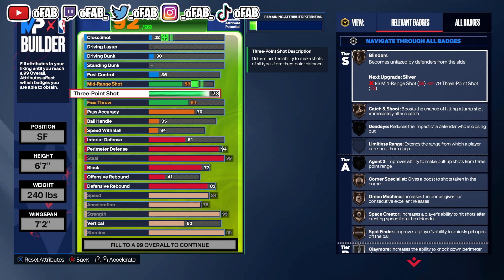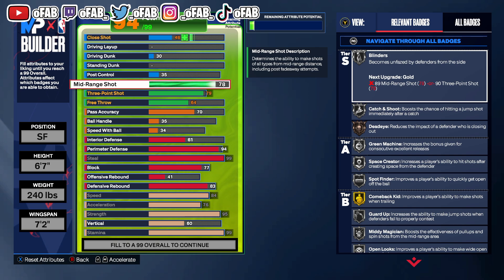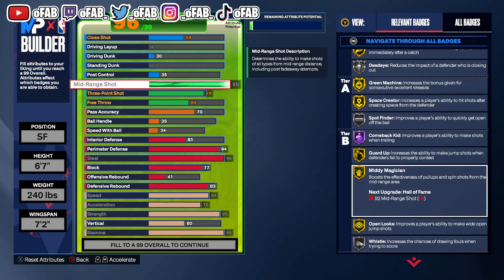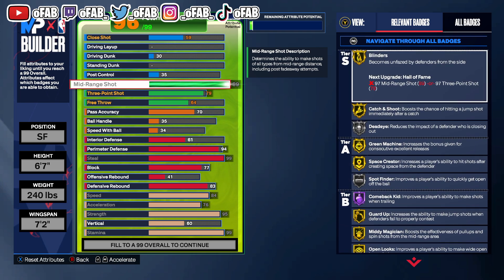Our three pointer is a 79 — you want the 79 three pointer. Now the good part, which is crazy: 89 mid range. A high mid gives us the best shots in the game. We get Gold Blinders, Gold Catch and Shoot, Silver Deadeye, Gold Guard Up, Gold Midi Magician. When there's a little guard on me and we need a last second bucket, I just spam the mid and I shoot a mid-range and I green it every time.